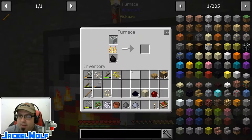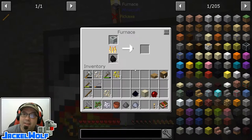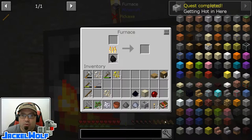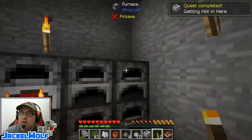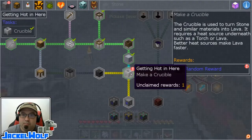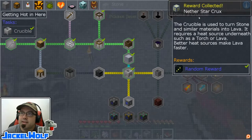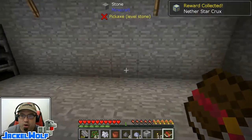Once that is done, we'll have a functional crucible that we can actually use to fire materials in it. We have now gotten that quest — quest complete, getting hot in here. Let's open up our quest book. The random reward is a nether star crux. I think I've actually already got one of those anyway.